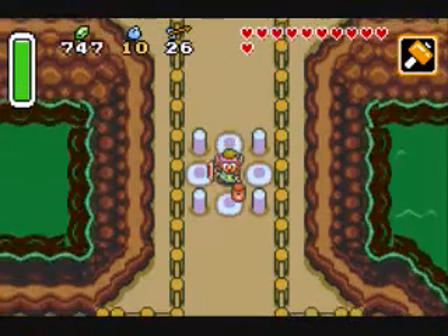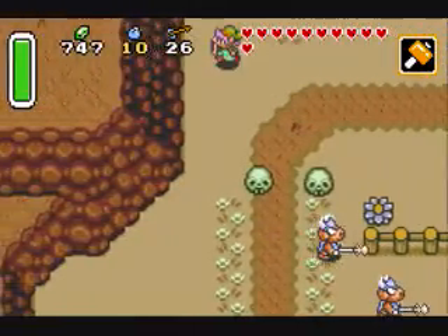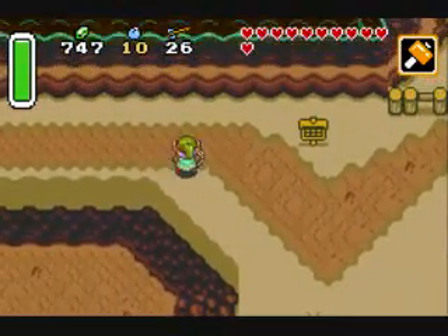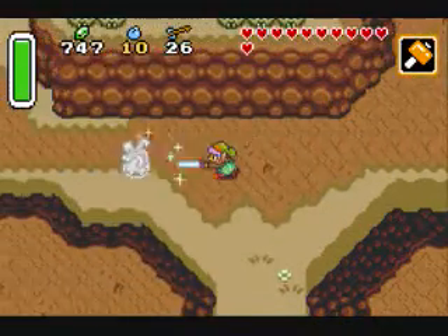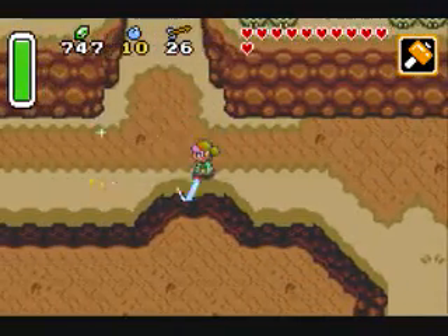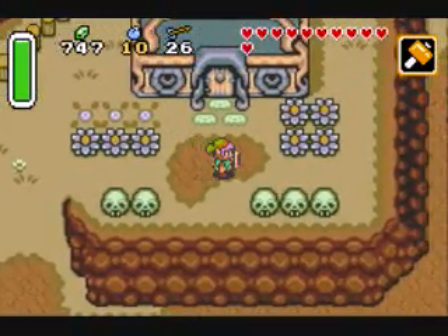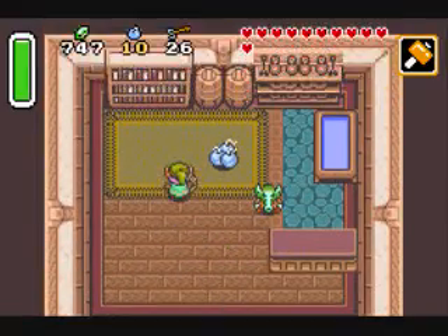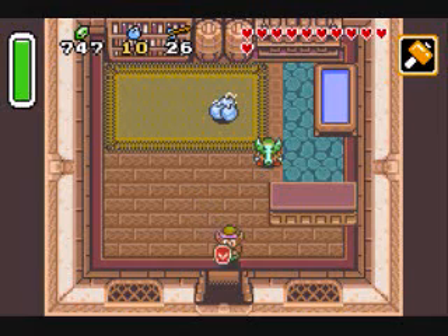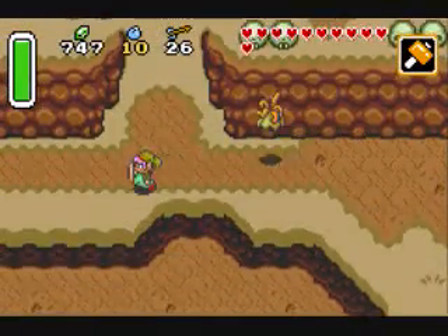What you first want to do is you can use the hammer to hit those little things right there, where the bridge was. I wish I could be a little better at talking. Anyway, what you want to do — I'm going to show you something. This is the bomb store. This will play an important role a lot later in the game. Let's go back, and instead of heading down there, we're going to head this way.